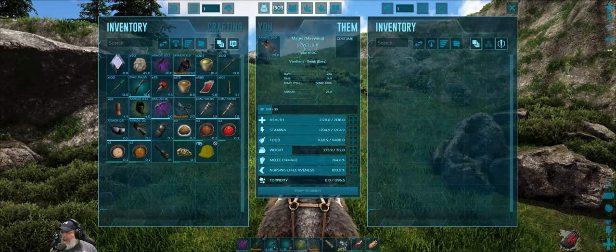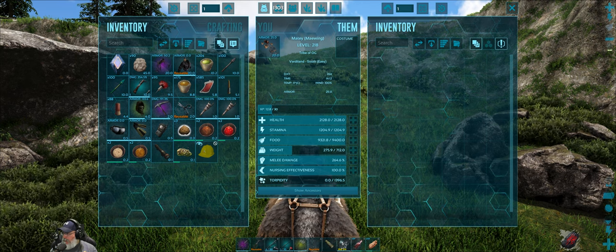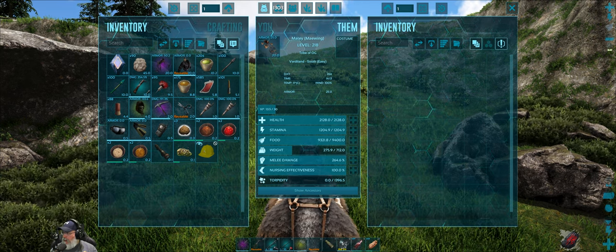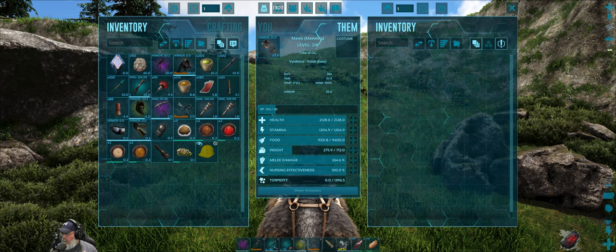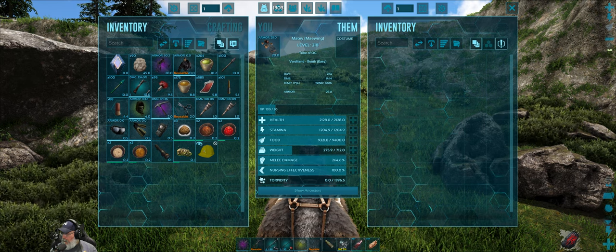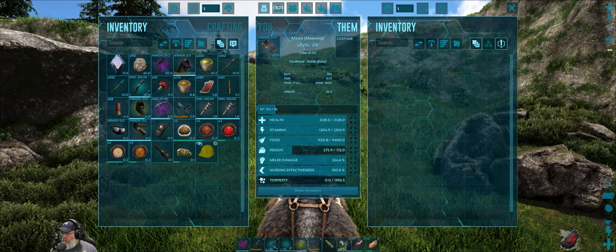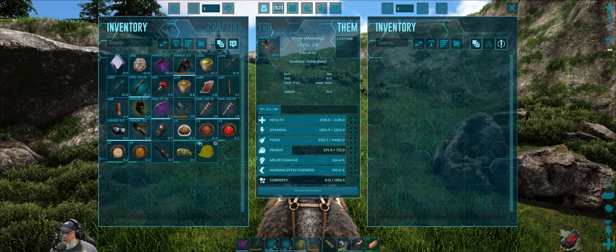They lay eggs of different qualities from basic to exceptional. They're genderless but breedable. They're mammals, thus they breed with gestation. But wait a minute - so how can they breed with gestation and lay eggs?